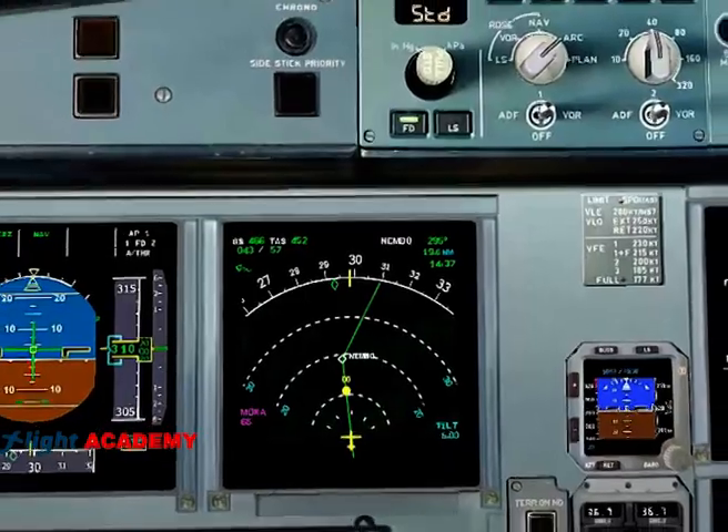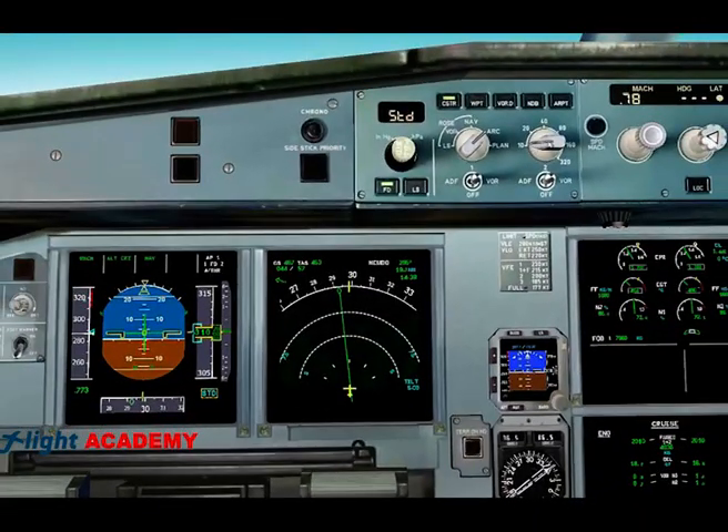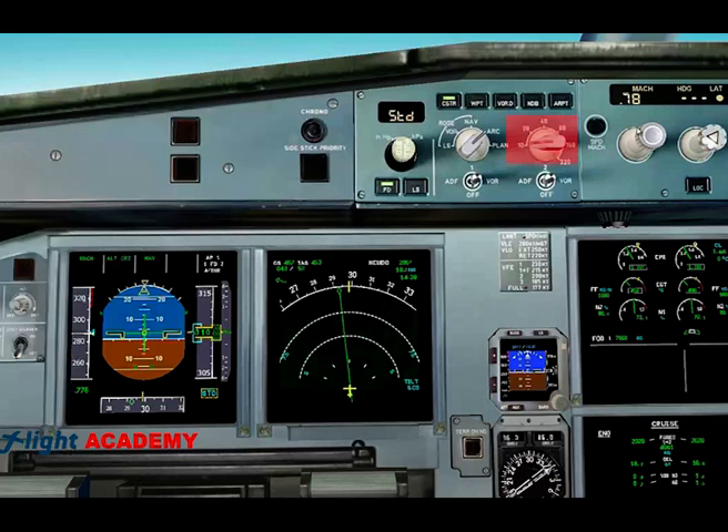That means you have a potential threat with traffic close to your plane, so the reaction of the pilot must be first to look out, deselect the autopilot and take controls, and fix the range to 10 nautical miles. At the same time, the pilot is looking for the traffic.